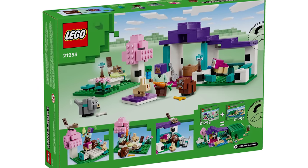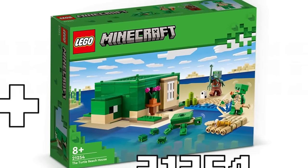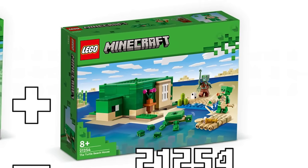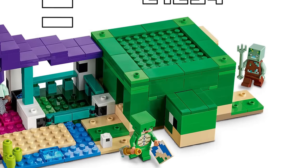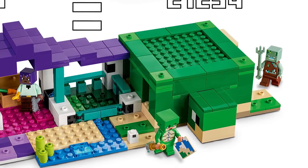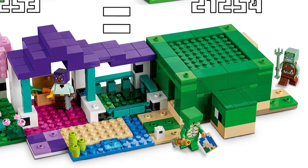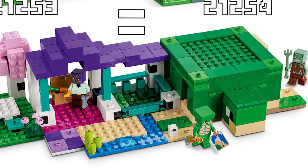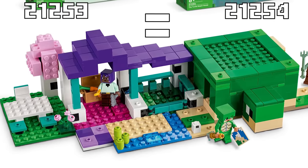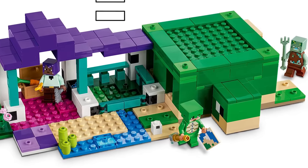I'm really impressed by this next set: 21254, the Turtle House, retailing for $26.99. Looking at the combining picture, it is really, really large. I love the look of it — the way they've got the arms, it's complete from both sides, which is not something you could say for a lot of the other animal houses. I wonder if the back part is open, but you'll definitely be able to take off the top and access the inside. It connects nicely to the beach and water section with some sugar cane, and even the turtle egg is back.